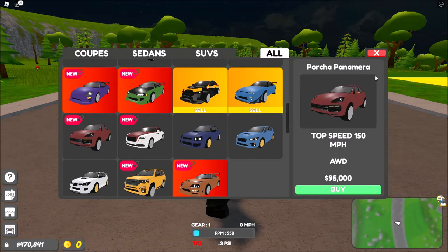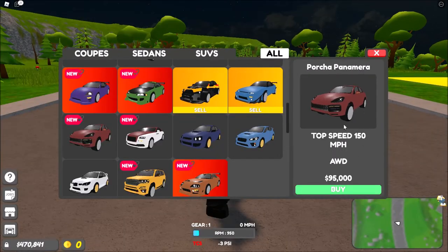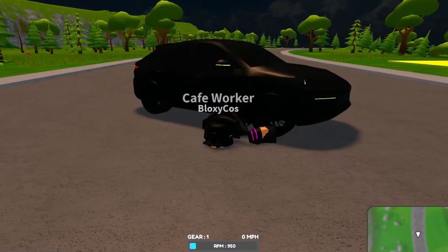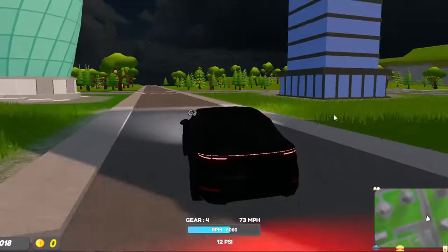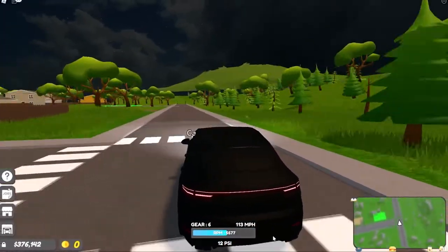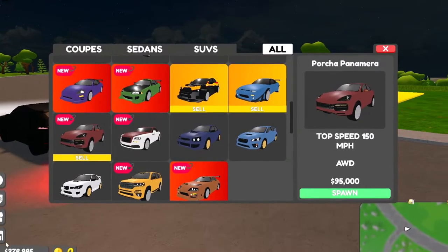Next up — I'm pretty sure this is labeled Porsche Panamera but it looks like a Cayenne. 150 miles per hour, all-wheel drive, 95k — very expensive but we have to do it for the video. My game glitched again so I had to reset. Let's spawn it — it's fast, all-wheel drive so it accelerates a lot quicker.